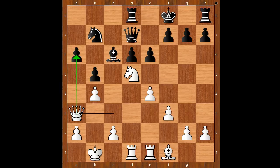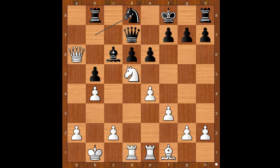Queen to a3, attacking the pawn on a6. Rook to b8. What's wrong with rook to a8 defending the pawn? Then knight to b6 is unpleasant. Back to our game — rook to b8. Queen takes pawn. White is a pawn up and black has no compensation for the lost pawn. Knight to d8.